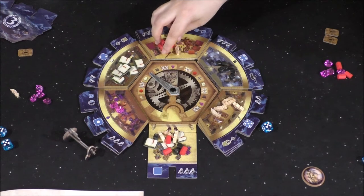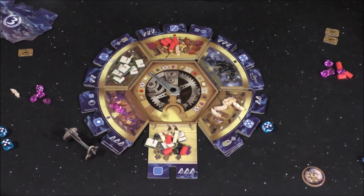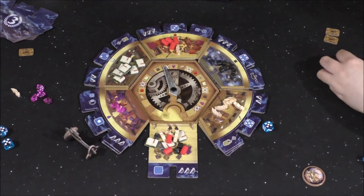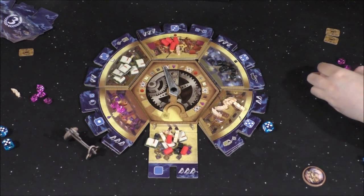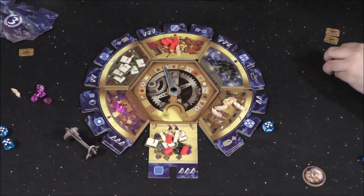Idalee takes the five, gets a sword, and moves one resource from the blacksmith to another district. She tries to empty that board. We confirm the rule: 'When a district is empty of resources, score it immediately.' The clock then moves up two spaces — landing on the 2x spot where you can discard two resources for a victory point. Idalee doesn't take the trade.